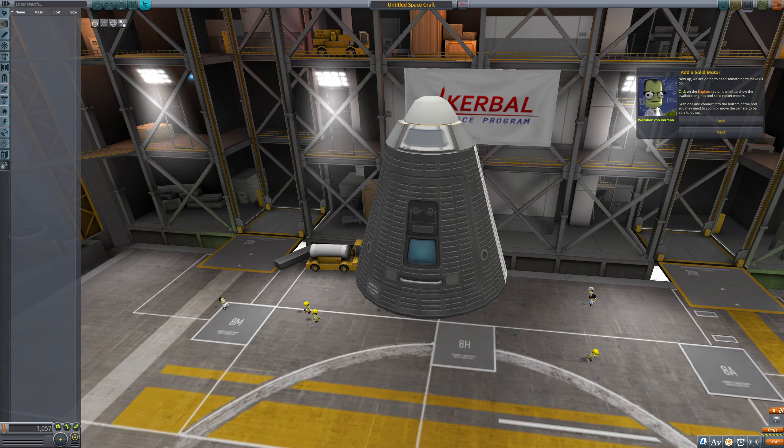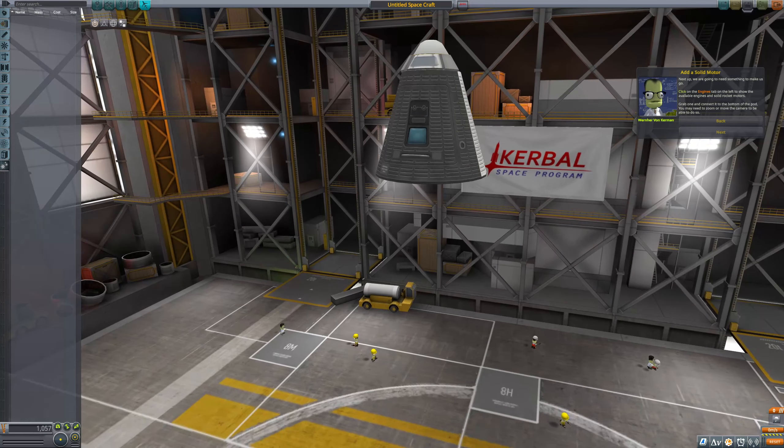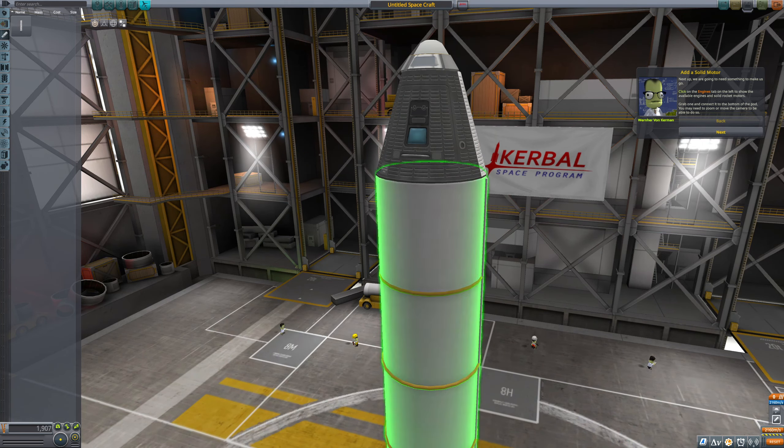Next up, we're going to need something to make us go. Click on the engines tab on the left to show the available engines and solid rocket motors. Grab one and connect to the bottom of the pod — you may need to zoom or move the camera to do so. I have no idea what I'm doing. I'd probably kill us all. There we go.